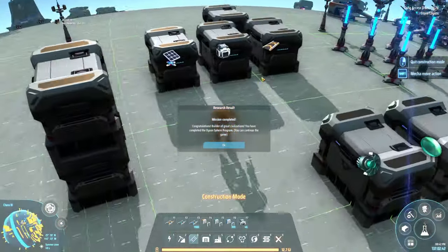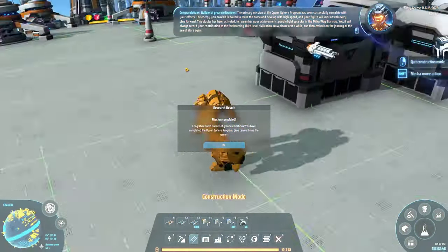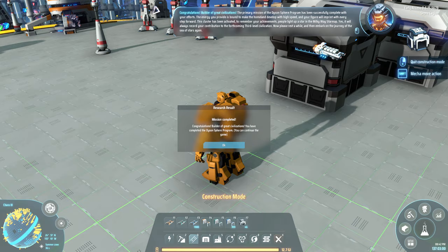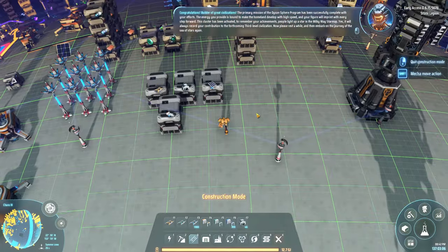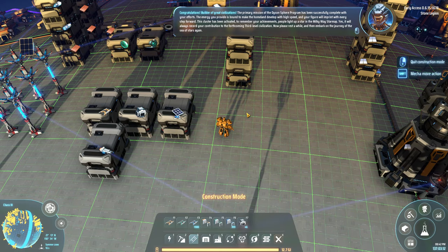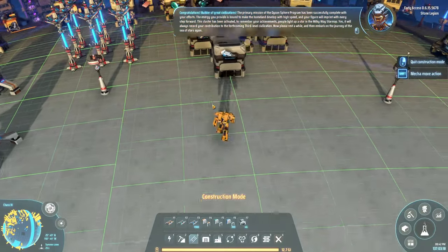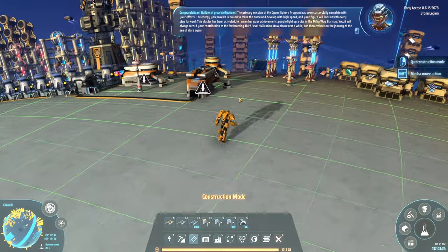Oh wow — Congratulations! 'Builder of the Great Civilizations. You have completed the Dyson Sphere program. The primary mission of the Dyson Sphere program has been successfully completed with your efforts. The energy you provided is bound to make the homeland develop at high speed, and your figure will imprint with every step forward. This cluster has been activated. To remember your achievements, people light up a star in the Milky Way star map. It will always record your contribution to the forthcoming third-level civilization. Now please rest a while, and then embark on the journey of the Sea of Stars again.' That's cool.